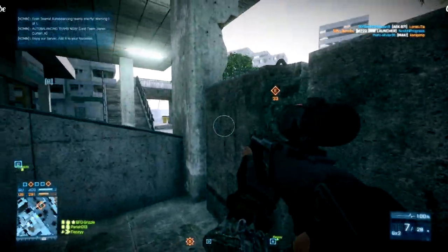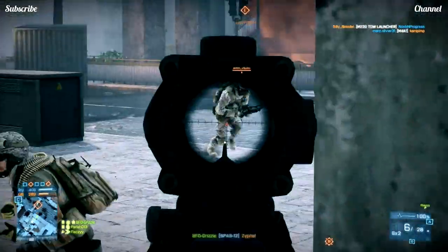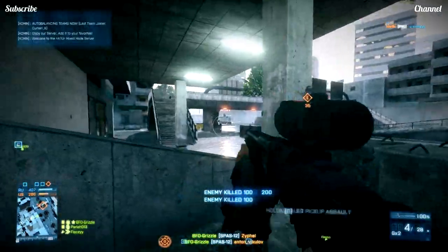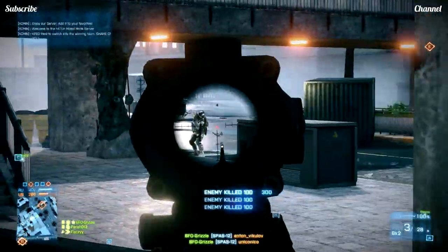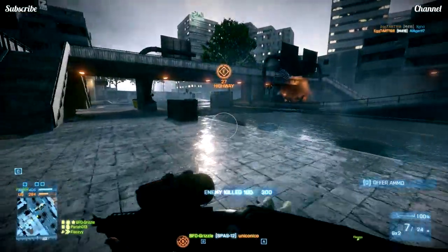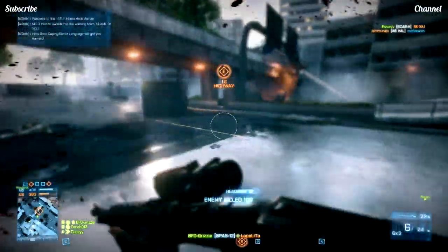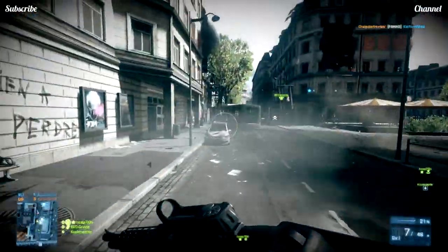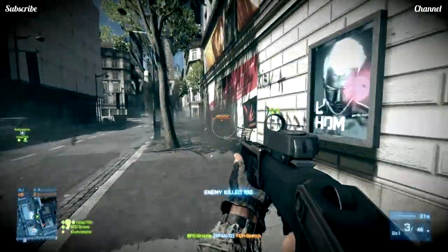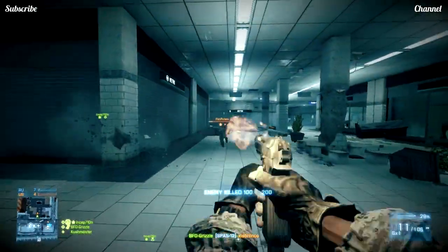Hey guys, Grizzle here and today I'm bringing you episode 14 of Weapon Shopping Close Quarters Edition, the second last episode of this series. You guys voted for the SPAS-12 Pump Action Shotgun. The SPAS-12 is an all-kit shotgun that comes with the Close Quarters DLC. To unlock it you need to complete the These Hurts 2 assignment — 20 kills with pistols and 20 kills with shotguns. Completing it also unlocks the M5K, which I covered in episode 6. Now let's take a look at this beast of a shotgun.